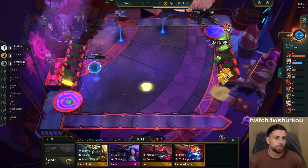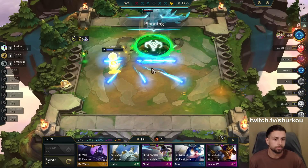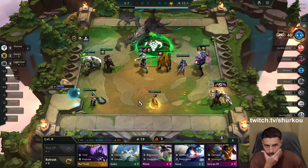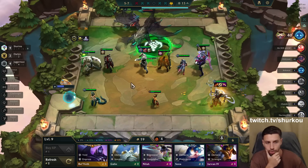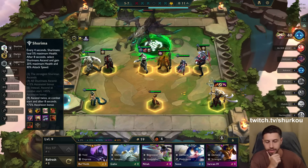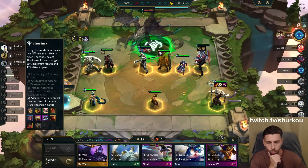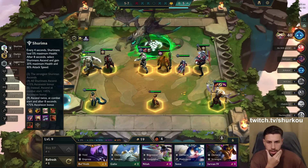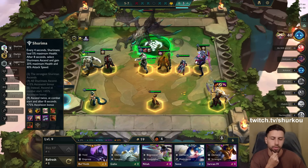And I have Gifts from the Fallen. Nine Shurima is basically Exodia, right? It's probably the best trait to get nine off. I think it's better than nine Demacia. I think it would win against nine Demacia, and I think it is definitely better than nine Ionia — Ionia is probably the weakest.